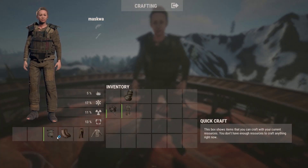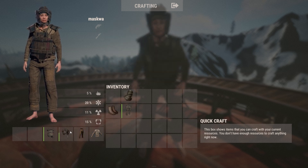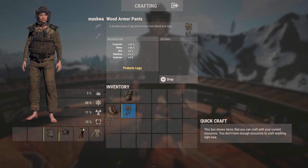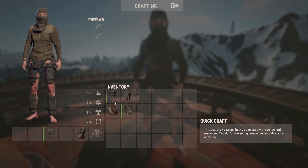The minimum requirement to get up the dome is 11% radioactive protection. That can be reached with three burlap items and a piece of wooden armor — either pants or chest piece.